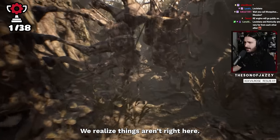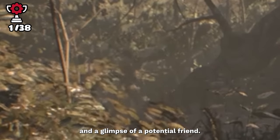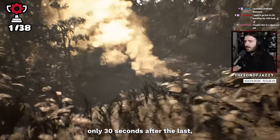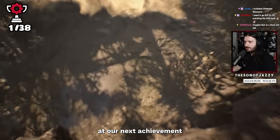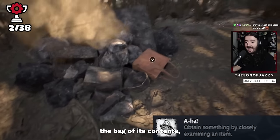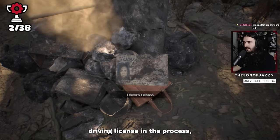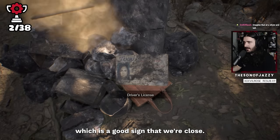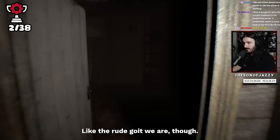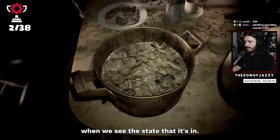Quickly we realise things aren't right here — horrible sculptures around the back of the house and a glimpse of a potential friend. Only 30 seconds after the last, we arrive at our next achievement. Outside the house we find a bag, and when we inspect its contents we unlock 'AHA!', also finding Mia's driving licence in the process — which is a good sign that we're close. Like the rude goit we are, we just walk straight into the house, an obvious mistake when we see the state that it's in.